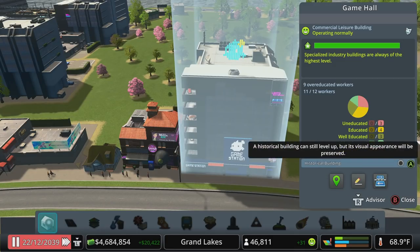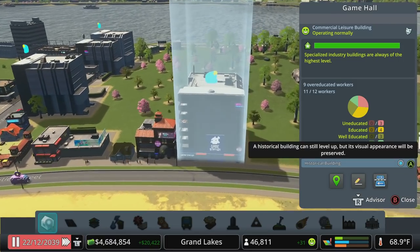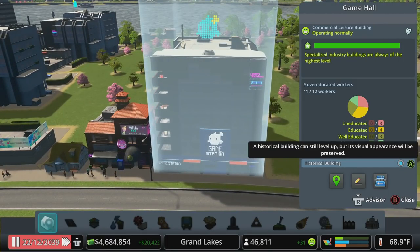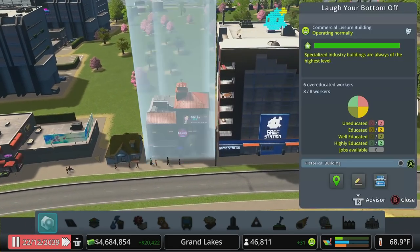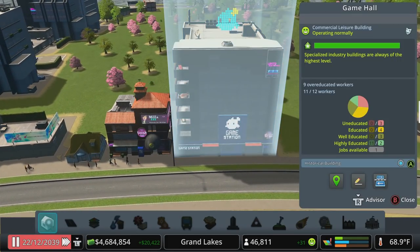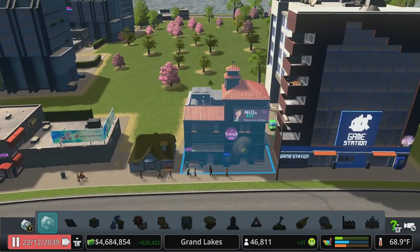Hopefully the only thing that causes this not to work is if we have abandonment - and we have had a lot of abandonment. But I'm going to keep those demand sliders from going completely empty, which should reduce the risk of some of that abandonment. So when we come to a building that we like, as long as it doesn't get abandoned, we can mark it as historical. Specialized industry buildings are always the highest level, so these won't change, but just in case - if we're dealing with leveled buildings we can make them historical so that they don't change their appearance.